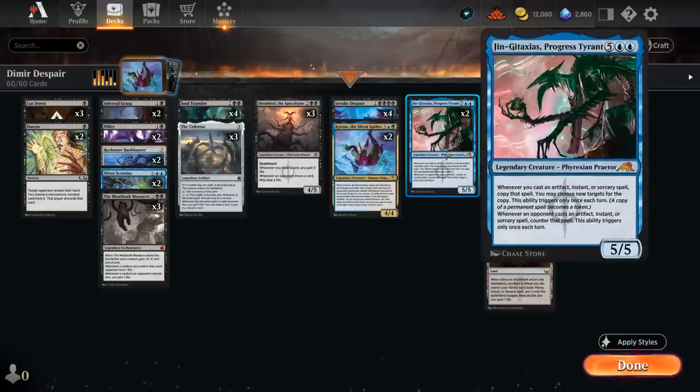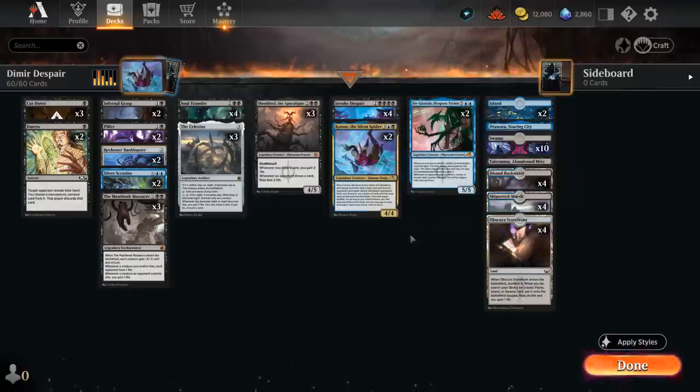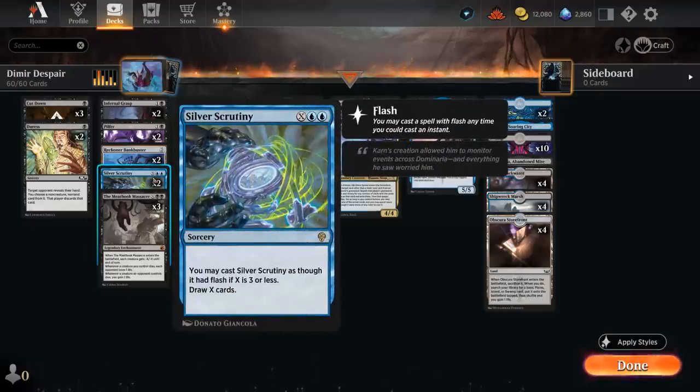Another great tool is Gingataxias, which can copy the first artifact, instant or sorcery spell we play each turn, while countering the first artifact, instant or sorcery the opponent plays each turn. So it can also potentially help us deal with opposing copies of Invoke Despair while doubling our own, which is so back-breaking that it often wins the game on the spot. So these two legendary creatures are the main reason to splash blue in this deck. We also have two copies of Silver Scrutiny, which can draw a ton of cards in the late game.